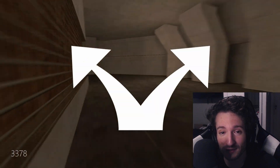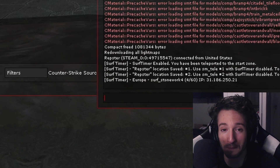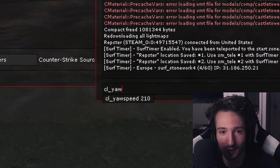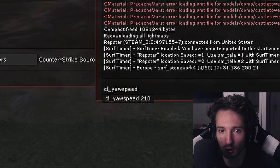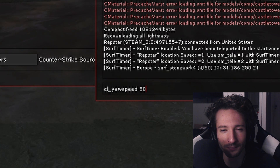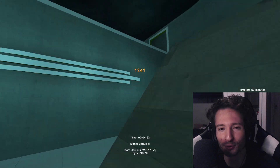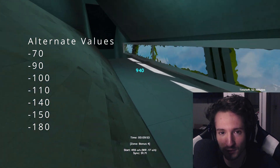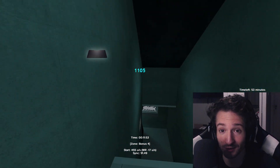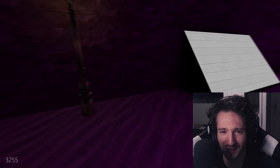There are two main solutions to this problem. The first is CL yaw speed. This command is amazing because it allows you to set a custom speed for your turn bind. CL yaw speed 210 is the default. If you set that to something like 80, you'll notice immediately that your turn bind is way slower. I personally love CL yaw speed 80, but other values I've used are 110 and 150, especially when I had a smaller mousepad. The added bonus of a lower yaw speed is that you can become instantly smoother for long turns.